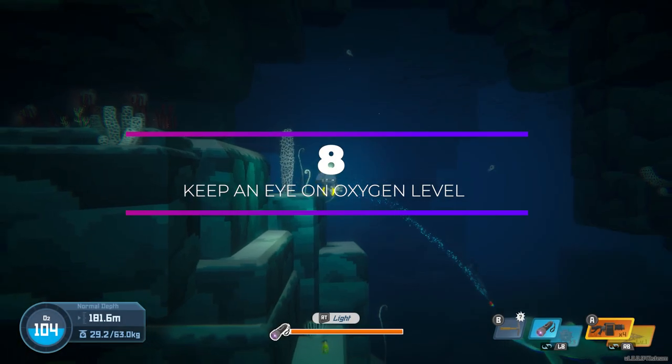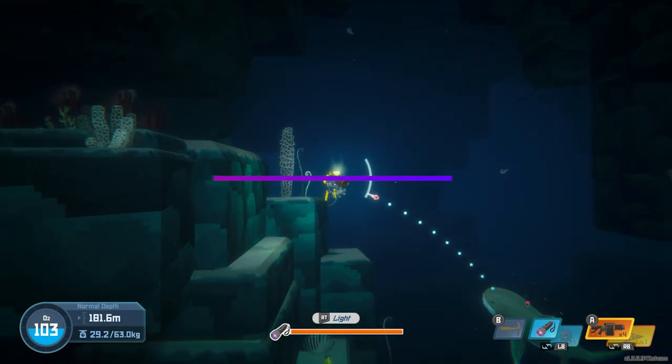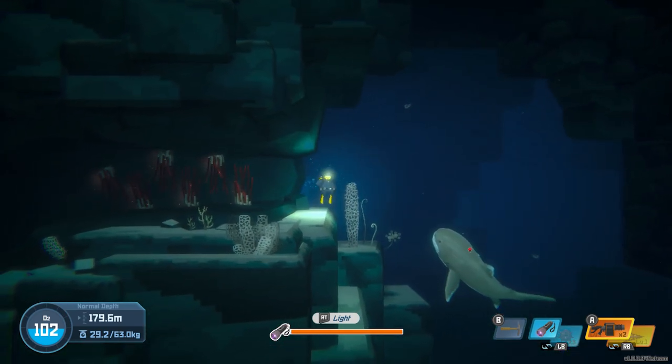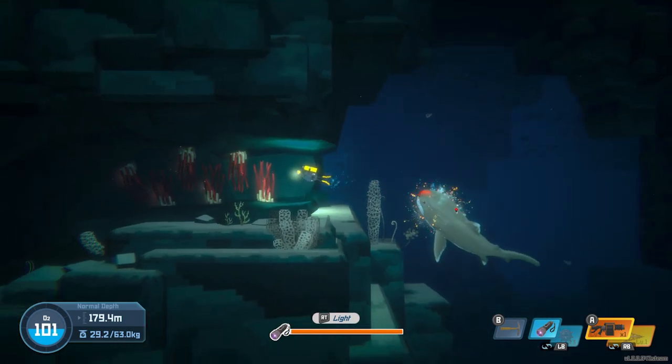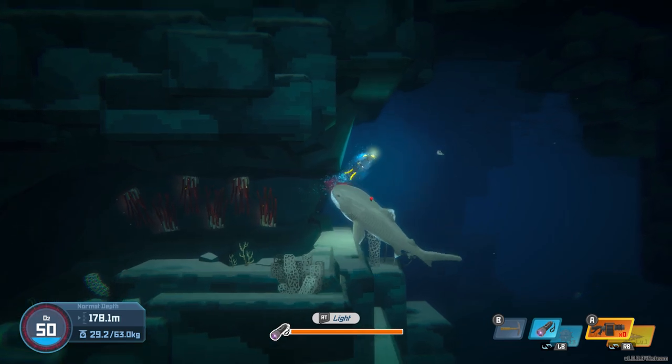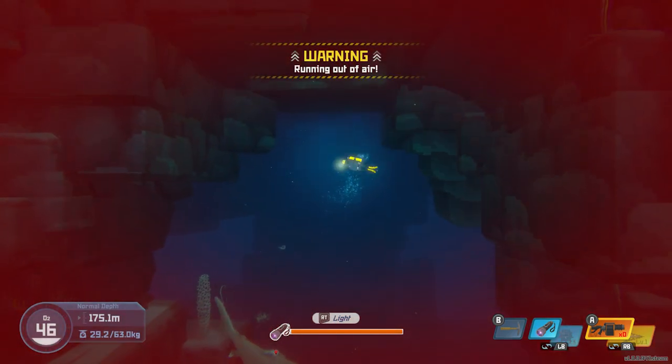This one is a bit of a no-brainer, but as you're diving keep an eye on the oxygen meter in the bottom left corner of the screen. If it gets too low you're going to start losing health. Make sure to surface regularly to refill your oxygen.